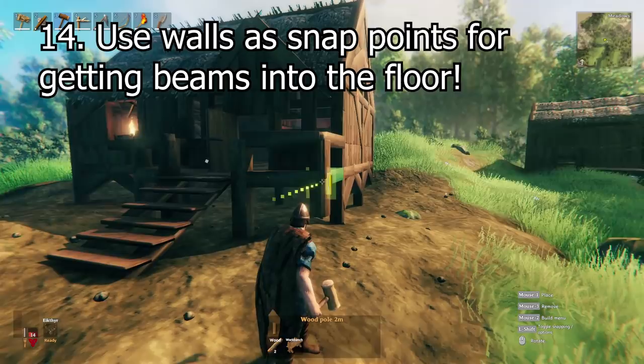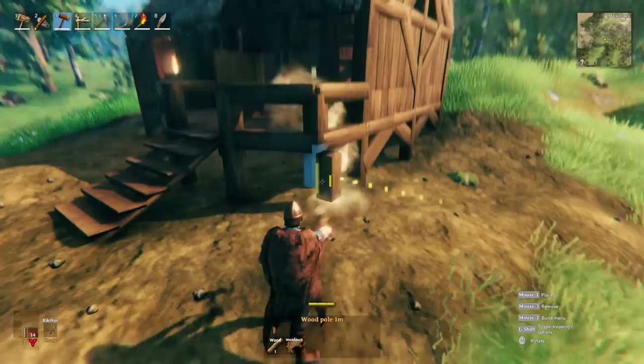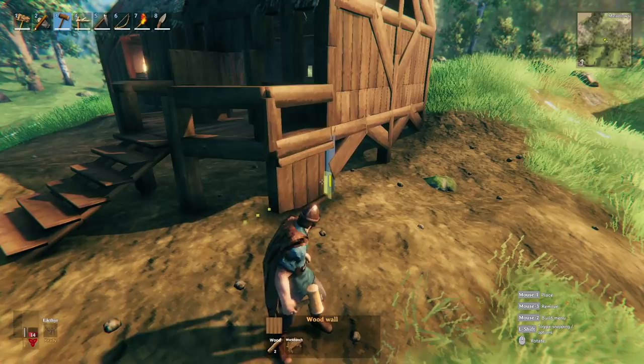Don't you just hate it when a beam isn't actually inside the floor? Well, an easy solution is to build a wall underneath the horizontal beam, and then use that as a snapping point to place a larger or smaller beam so that it goes into the ground.